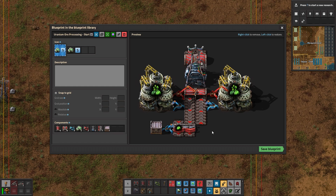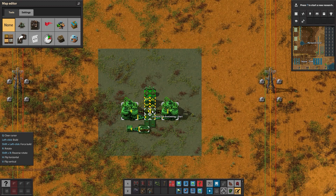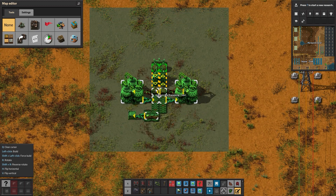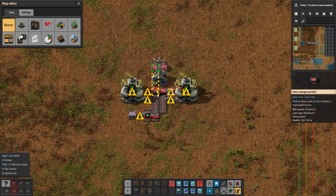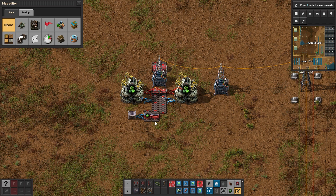Each blueprint has two parts. The first is the starting tile, which manages all the inputs and outputs. The second part is the modular tile, a repeatable design you can place as many times as your belt throughput allows. Let's put down the starting tile for the uranium processing facility. This line brings in the raw ore. This line takes out both resulting isotopes. That's it, really.